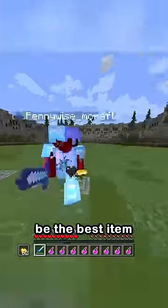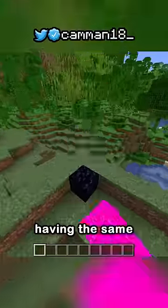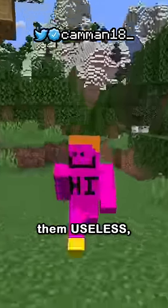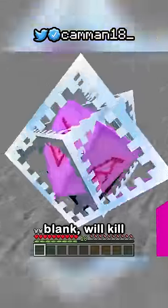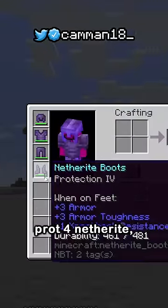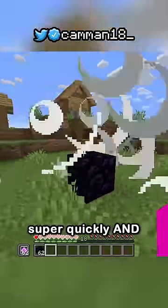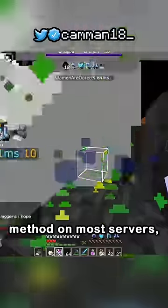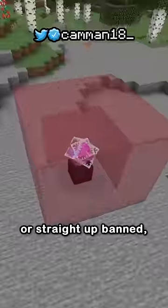The end crystal might be the best item in Minecraft PvP, having the same explosion force as a charged creeper. An explosion point blank will kill a player with full protection netherite and can be placed super quickly and consecutively. This has led to them being the number one PvP method on most servers, or straight up banned.